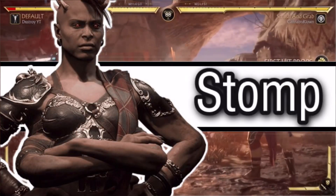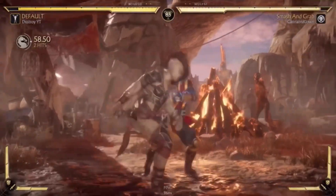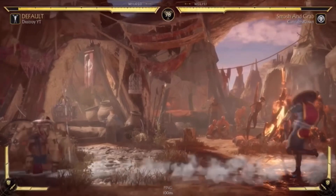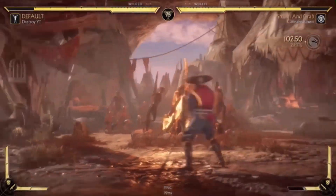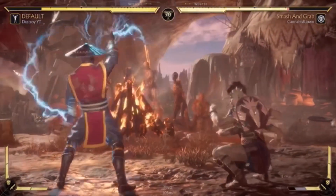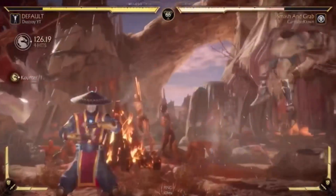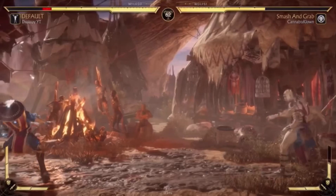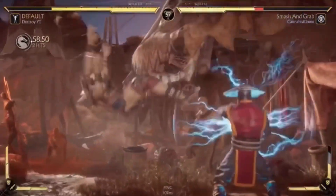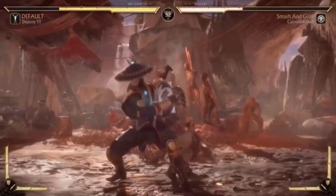At number one I had to put Shiva's Stomp. Shiva Stomp is beyond broken in this game — even pro players get destroyed by it. One of the main things about Shiva Stomp is that it is an unblockable. People say you can move out of the way, but most Shiva players run enhanced Drag and Drop and can change direction and delay it, so moving out of the way often won't work.